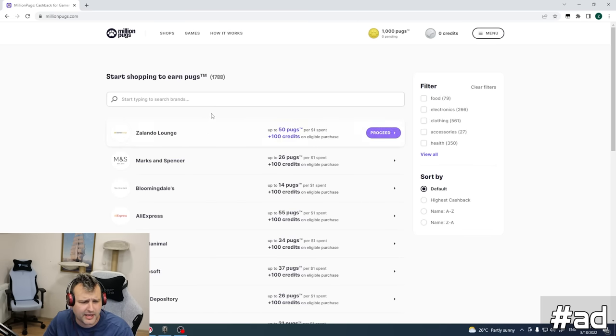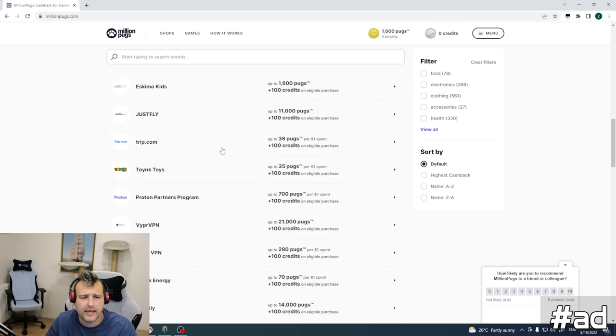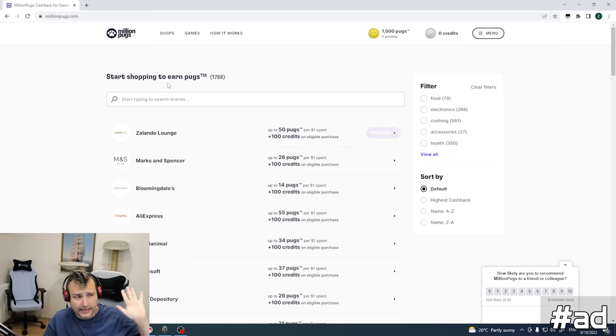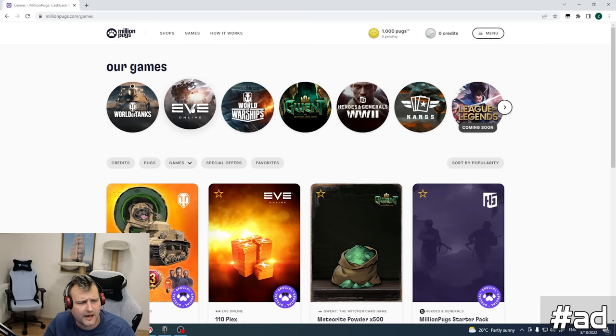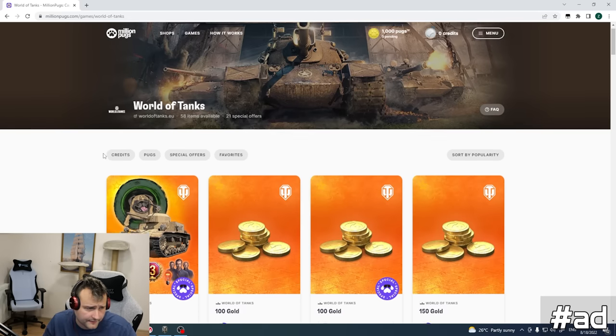Once you are in the page you can see billions of brands where you can shop. For example, you want to shop on AliExpress — you click there and shop as much as you want. You get awarded with pugs, and the games you can spend them on include League of Legends, Heroes and Generals, World of Warships, EVE Online, and World of Tanks — plenty of games where you can get yourself free stuff.